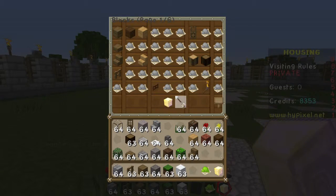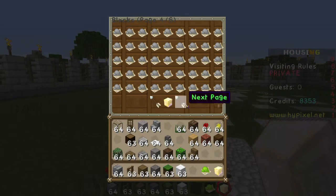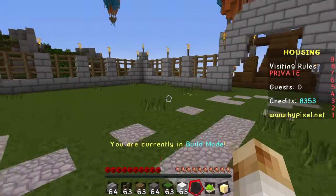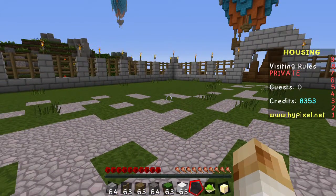If I want to look at blocks, go to the next page. I unlocked this one - block of redstone. This is a rare one that I got. So yeah, quite happy with that. Actually I think it was an epic one. So you've got common, rare, epic and then legendary.